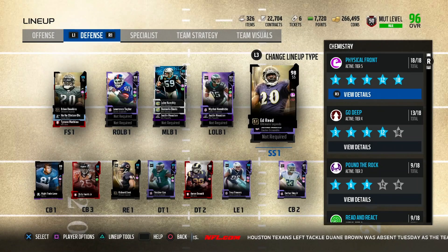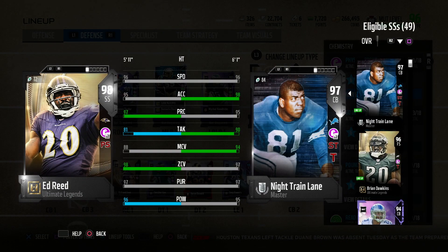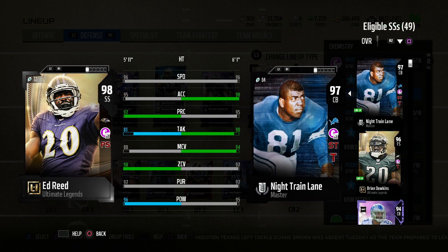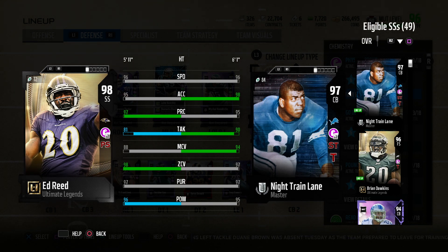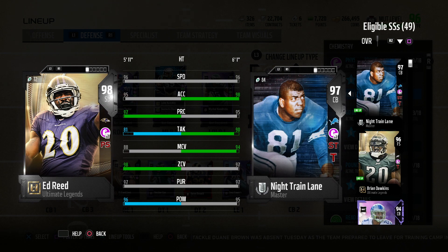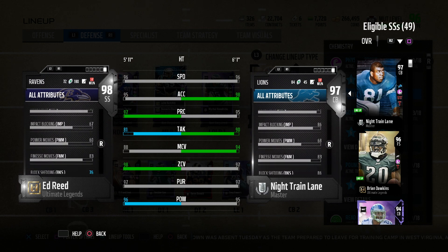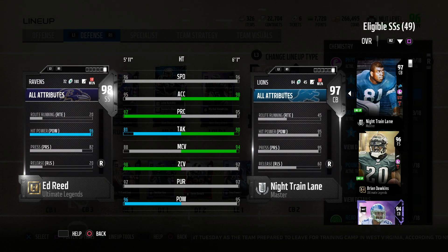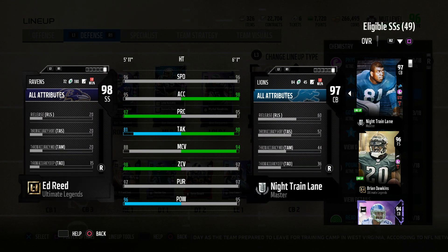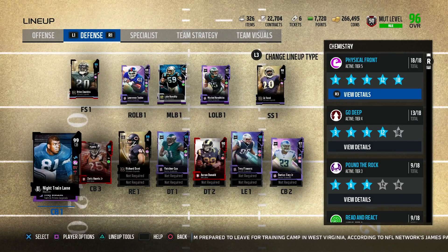I can definitely run and keep him in the game. On the defense side of the ball, we add Ed Reed to the strong safety position — 98 overall, 96 speed, 95 acceleration, 97 play recognition, 81 tackling, 88 man coverage, 98 zone, 97 pursuit, and 96 hit power. I got him because I got tired of Ken Houston — Ed Reed is a little faster.